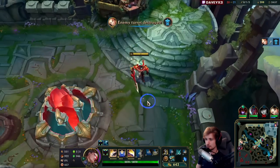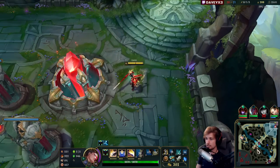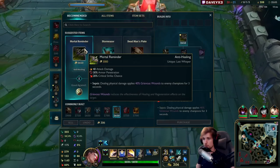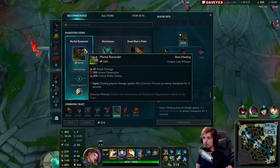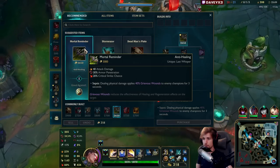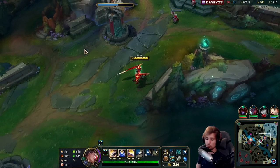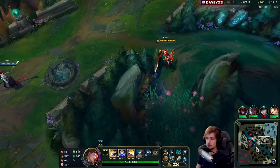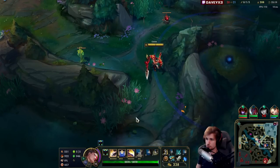Let's get my Collector. The next item we'll build is likely Mortal Reminder, because it provides armor penetration, damage, and crit chance. It also provides 40% healing reduction when I'm fighting Aatrox, which are all things that I need. We're going to go crit chance and damage.